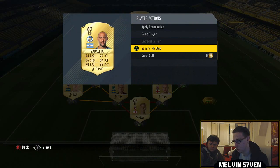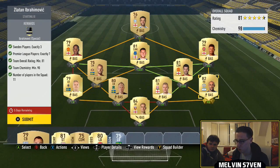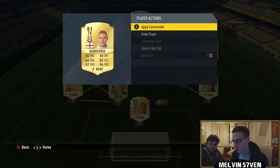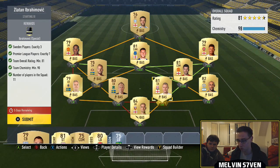Michael Carrick, again, discard. Zabaleta around about 1,000 coins, but unfortunately I can't show you that because he's untradeable. And Ryan Shawcross who is, again, about 1,000 coins, but I can't show you because he's untradeable.